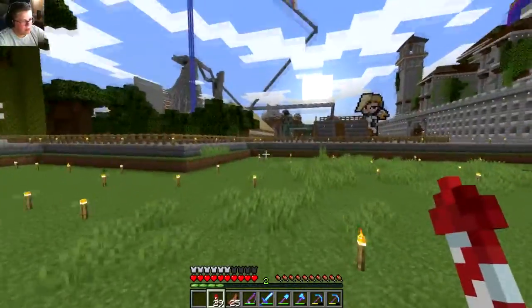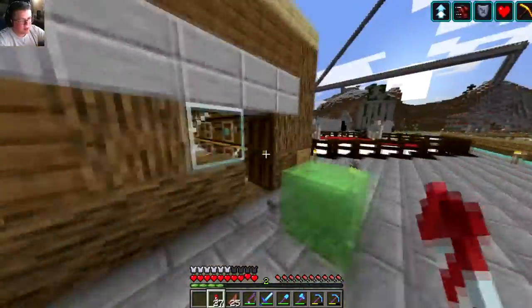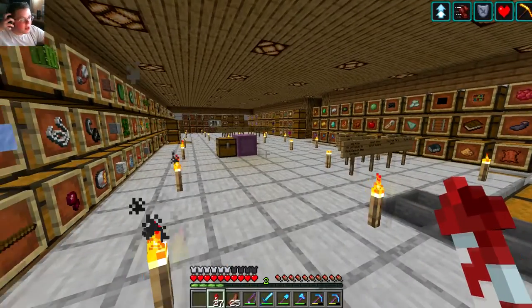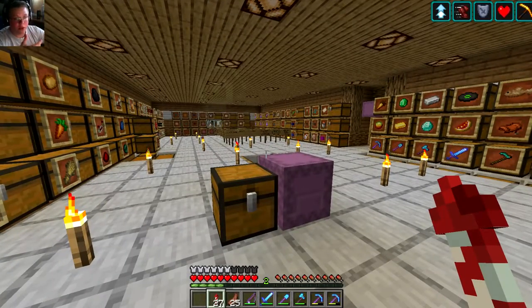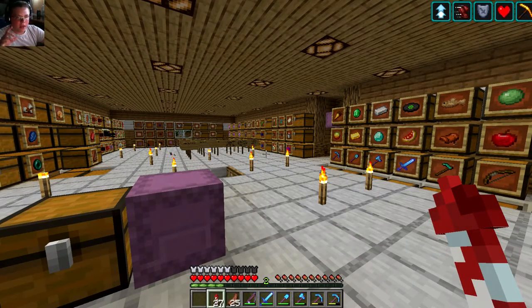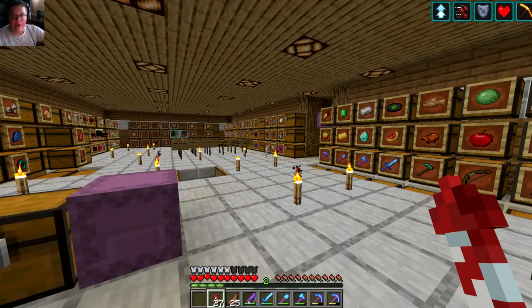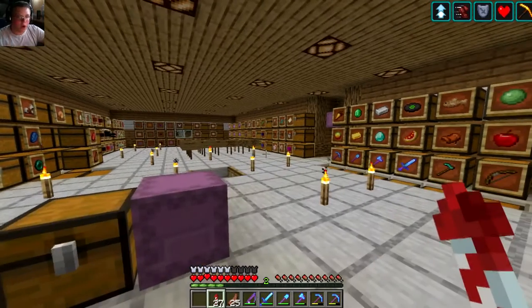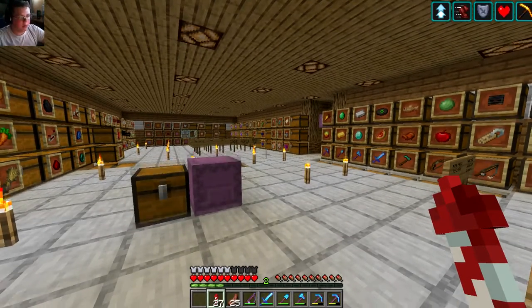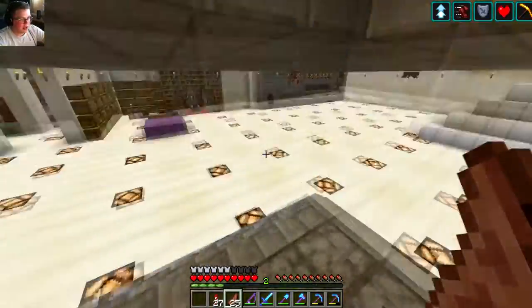Today is going to be a very sporadic episode because I don't have one big plan. With the new update there are a lot of small things that came out and a lot of small things I want to do anyway. The first small thing we should do — last episode, the last thing we did was work on an armor room in the basement. We got it to the point where the redstone worked and the armor could come up and down, but we didn't decorate it. I said we'd decorate this episode, so let me just stop talking and show you guys.